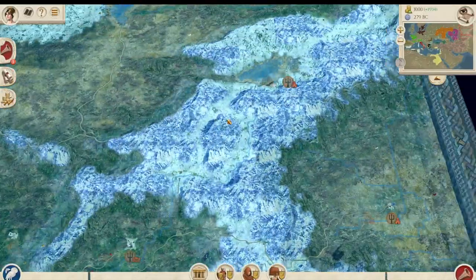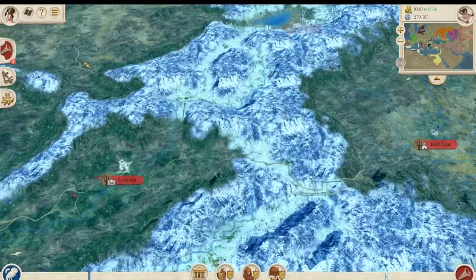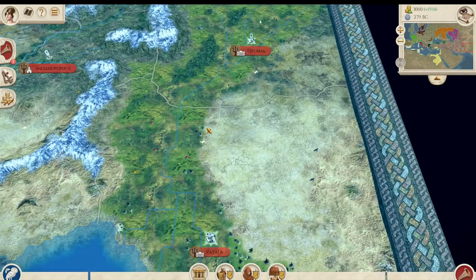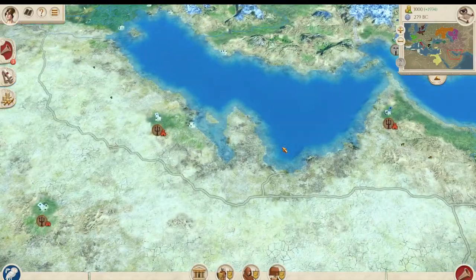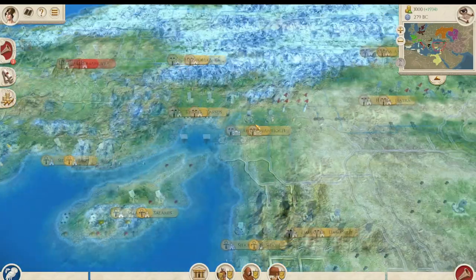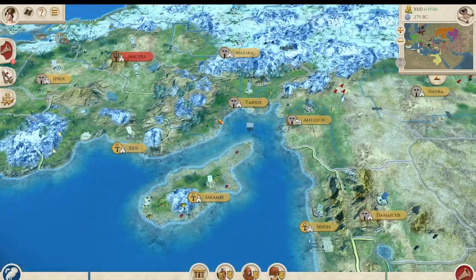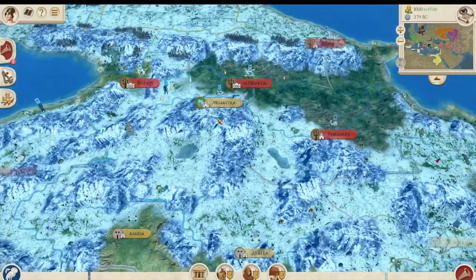We've got Parthia in a more accurate location. I think with Mundus Magnus you need Bactria and perhaps a Saka faction — Saka Hauma Varga or Tigra Chauda, something like that. The Indus Valley over here looks quite nice; when I showed Mundus Magnus before, the Indus Valley didn't have the Indus River — it wasn't complete at all. The Nile also was not completed before, but now it looks much nicer. This map is looking good, though it's not a fully done version — they are still working on it. Mundus Magnus is more historically accurate than the vanilla map; it's a lot larger and nicer.